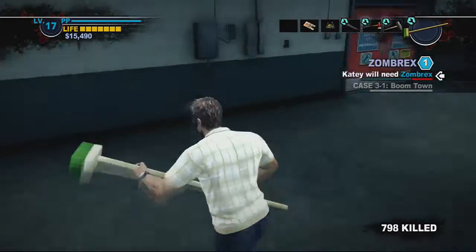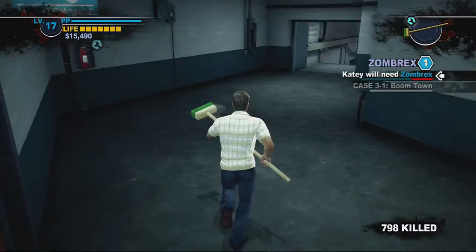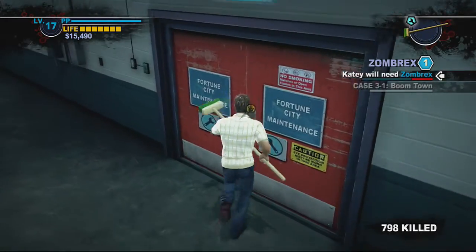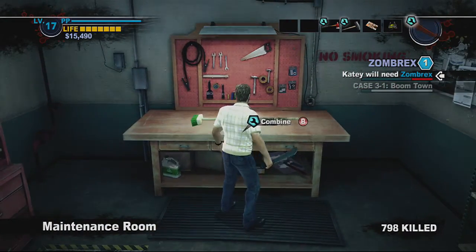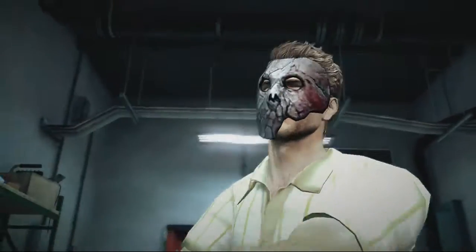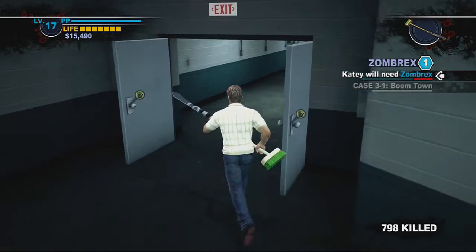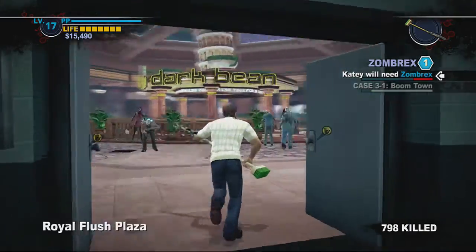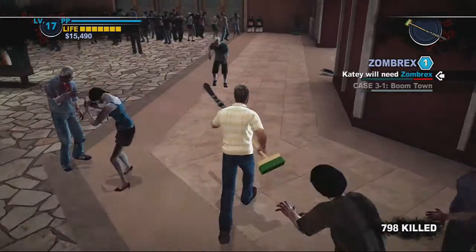Have you tried using Zombrex on regular zombies? Why would you waste it? Okay, find a zombie with rotting flesh, lips torn off, exposed muscle and tendons — get the Zombrex on that one and record the screams. Zombrex is designed to only stop zombification — it pauses it, you're not cured unfortunately. Well then we need to push science further.